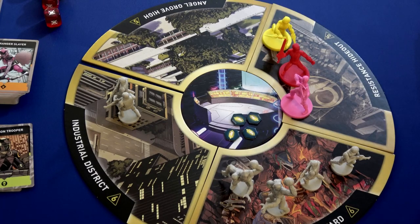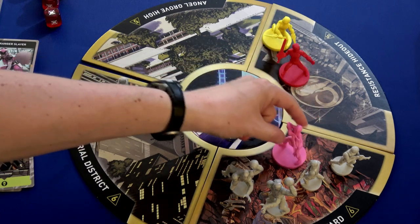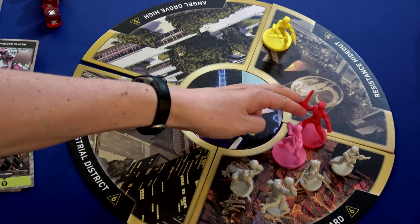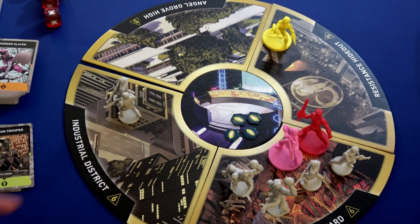Kimberly has two more actions so she's going to spend one to move here. Her second action is to initiate battle — I'm going to have one ranger come with her. I think Jason will go with her; he has one final action so he'll move in and join her in battle. Trini is going to do a recover.